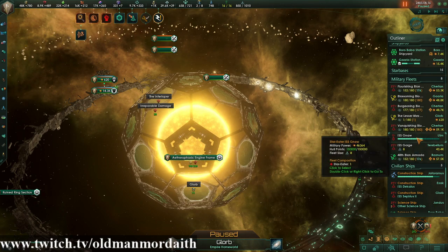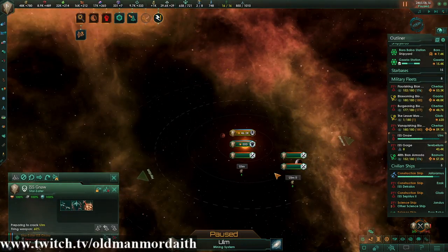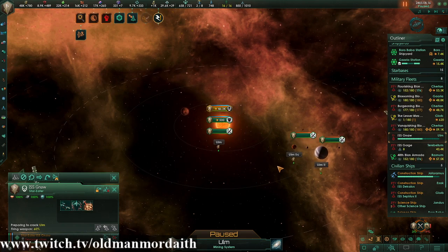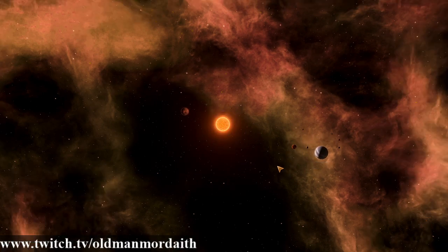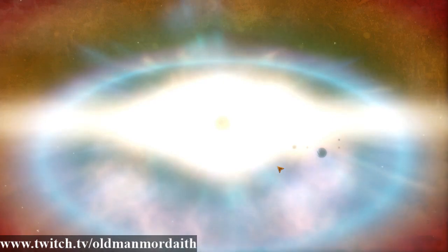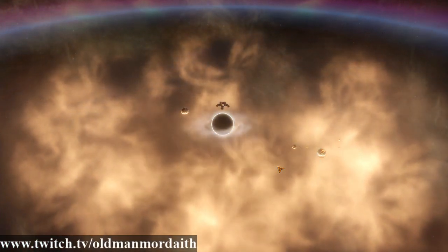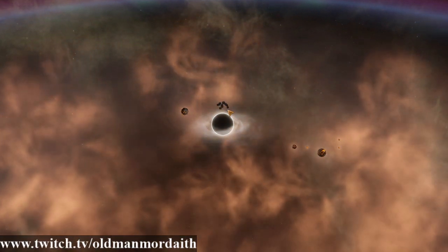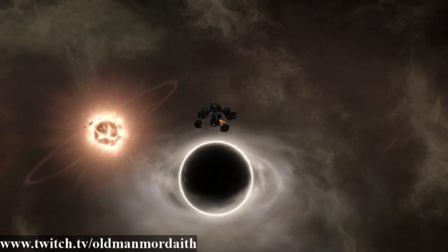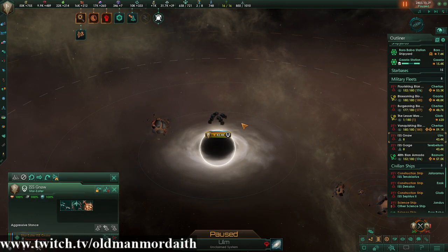Now we're going to go join a system cracking already in progress. I like to zoom out a little bit, angle it slightly, and turn off the HUD with Ctrl+F9 — let's see what we got. This is always a good show. Beautiful. You can see those planets destroying, black hole made, and this little guy did a lot of work. So that's it folks, thanks for watching and stay safe out there, you star eaters.